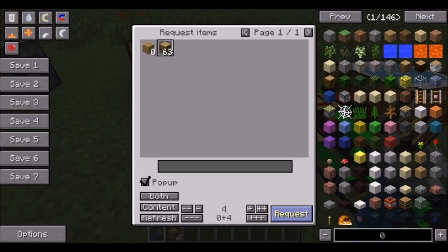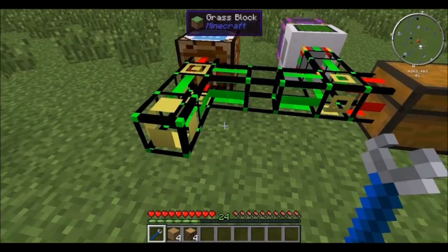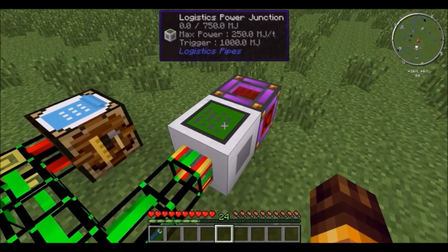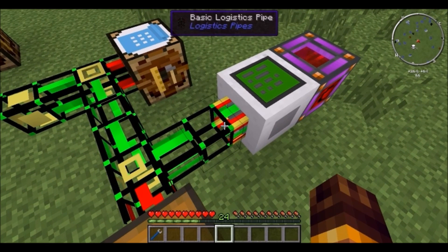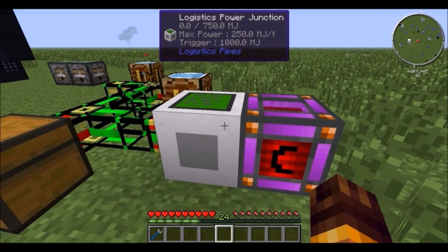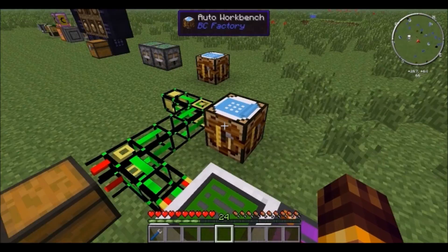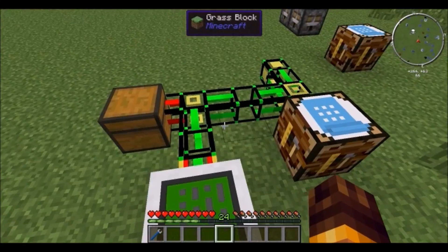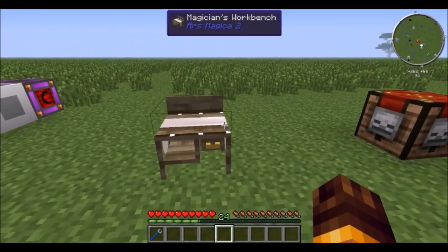You can also request items directly and it gives them right to you. One important thing: the logistics pipe system requires power, so you need a logistics power junction. Connect any logistics pipe to it and supply EU, MJ, or RF — without power it simply won't work. I struggled with this and had to consult a wiki.